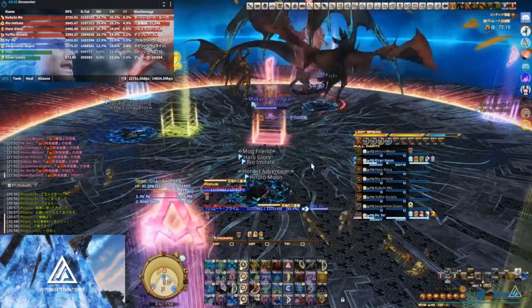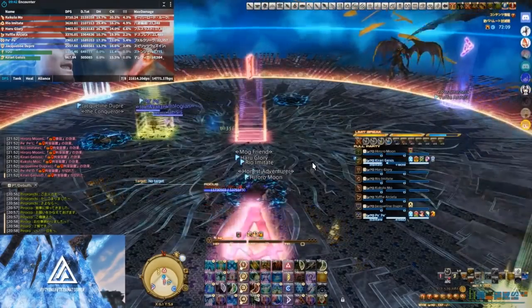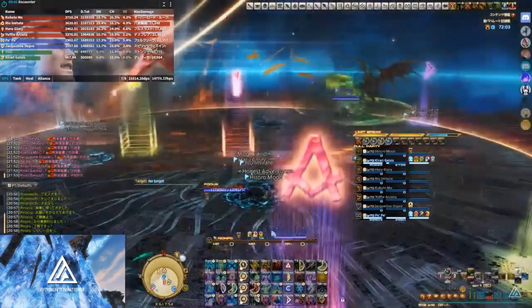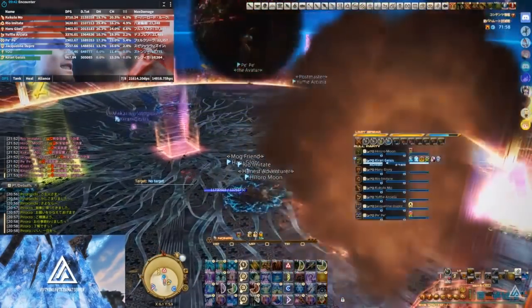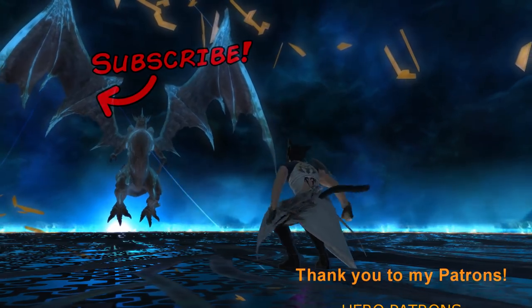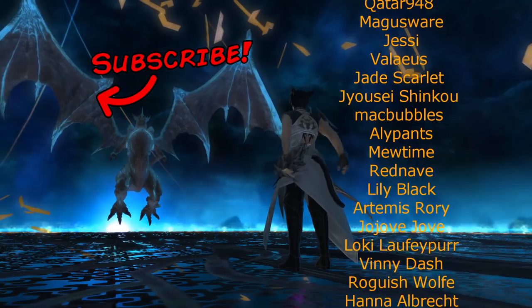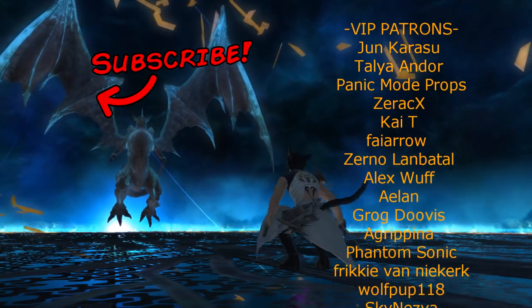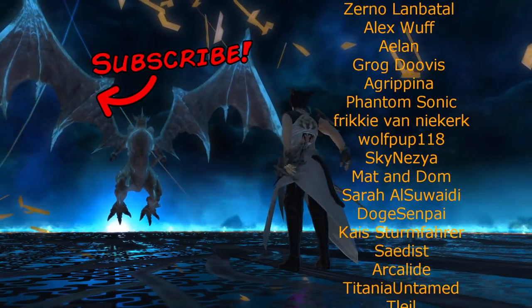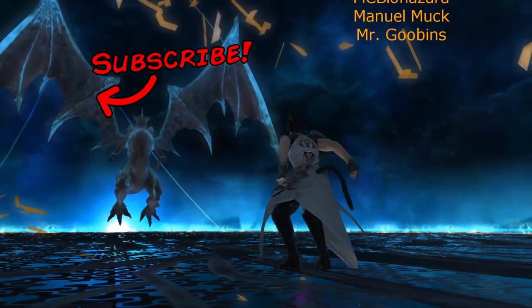And then he summons his friends again. Now this part is really easy — it's just dive bombs, plus earthshakers, plus twisters, plus mega flare, plus towers, plus Heavensfall. And then you go back to Twintania and the fight starts again.